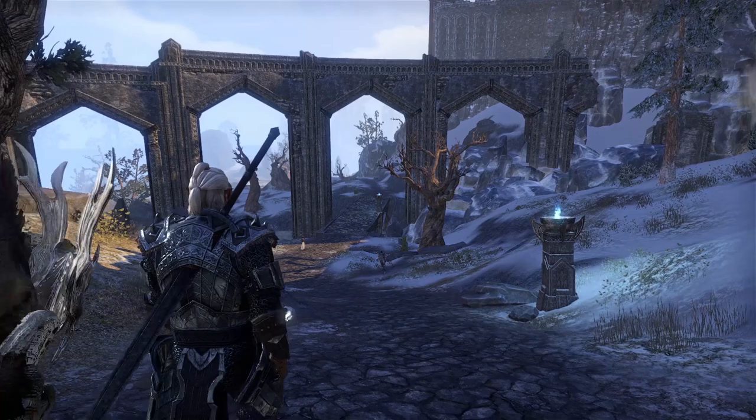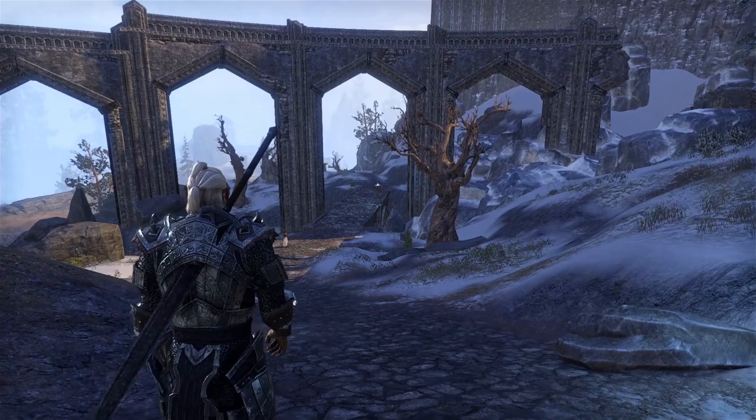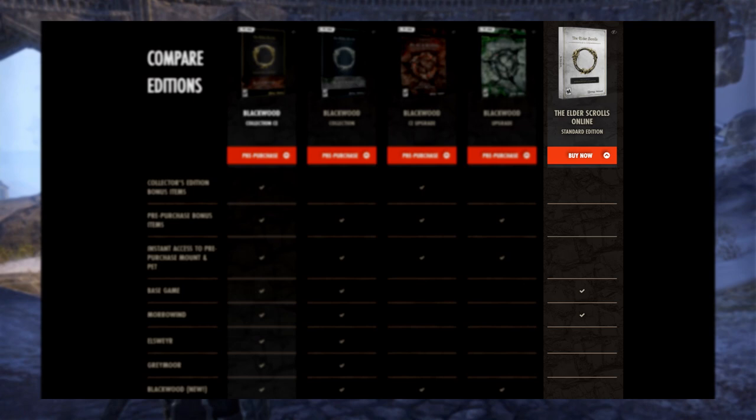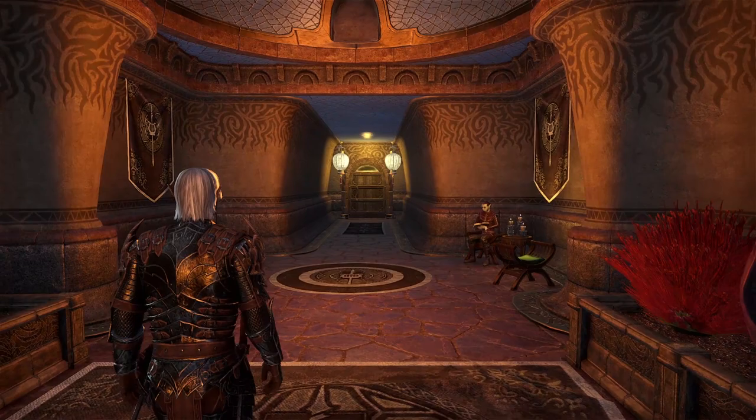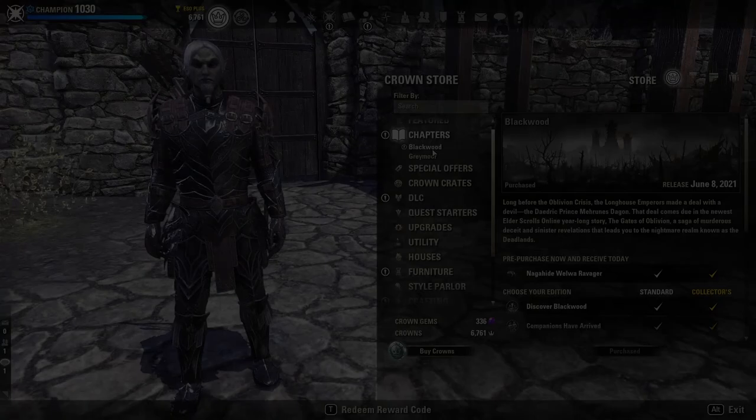The very first topic is in regards to just buying the game, which can be a bit confusing. At a glance, there are a few different versions to buy. The first is the Standard Edition of ESO, which comes to around $20 USD. This is the cheapest way to get into the game and includes the entire base game, as well as the first chapter, Morrowind, for free. Chapters are the major yearly content drops, often referred to as expansions by the community.